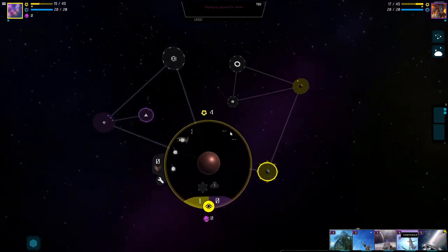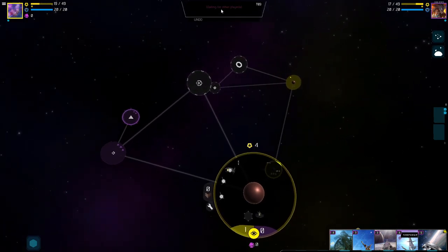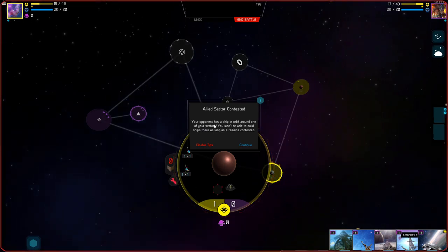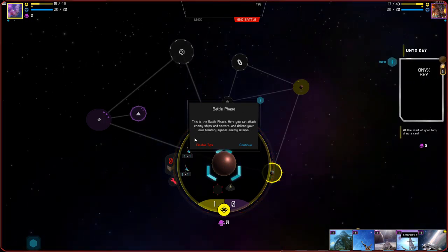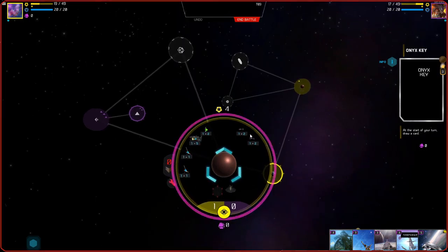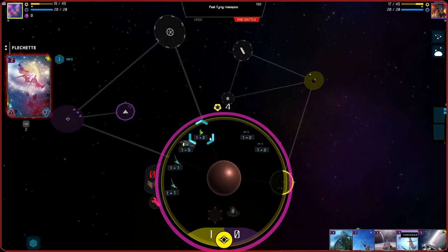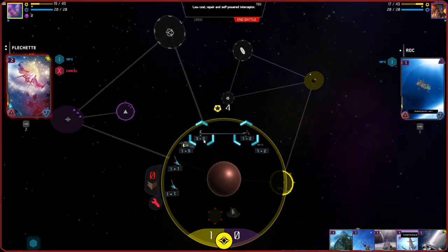They're attacking us here apparently — at least we have a ship there. Allied sector contested: they moved ships into our area and are contesting it. A message says your opponent has a ship in orbit around one of your sectors — you won't be able to build ships there as long as it remains contested. It's the battle phase now — you can attack enemy ships and defend your own territory. Some kind of battle is happening.